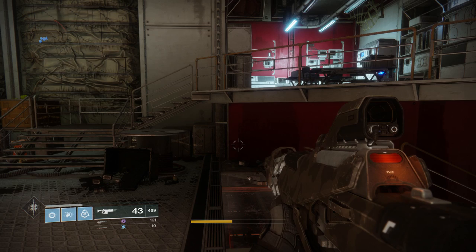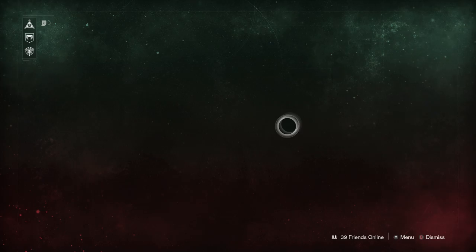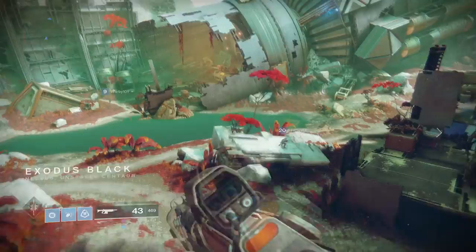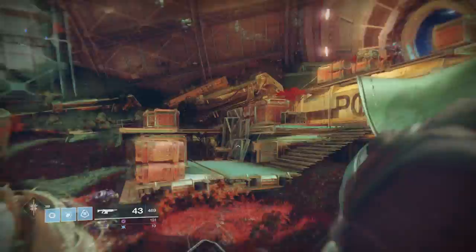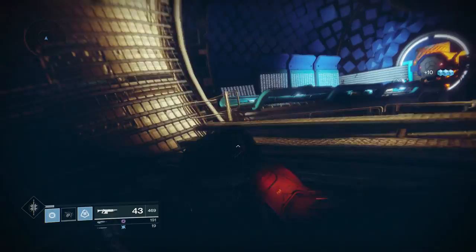Next up, through the story you'll be heading to Nessus. The vendor there is Failsafe, who's in the middle of Exodus Black. When you spawn in, run straight ahead toward what looks like a ship engine at the back end of a ship, climb up it, run through the engine section, and you'll come across Failsafe.